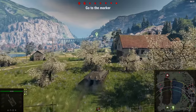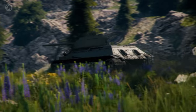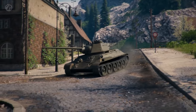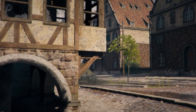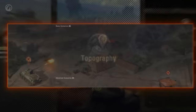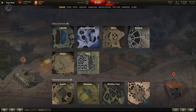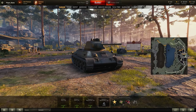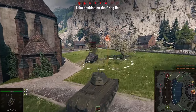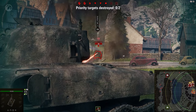A new training mode, Topography, will be available with the update release. It will help you explore key positions and routes on certain maps, and will be especially useful for new players. This is a single-player mode where battles take place in the format of scenarios. To launch a battle, you select one of the available maps that vary in difficulty, then select a vehicle type and a location of the base. Your mission is to follow the instructions and destroy the enemy using the potential of your vehicle and the instructor's advice.